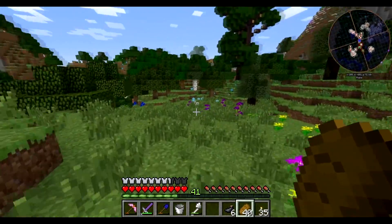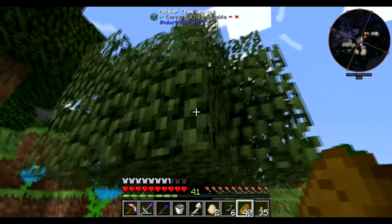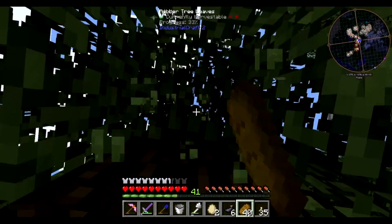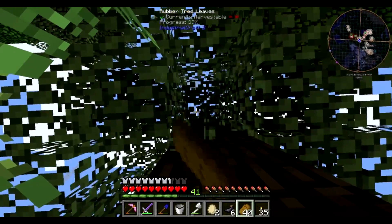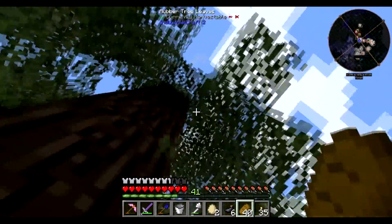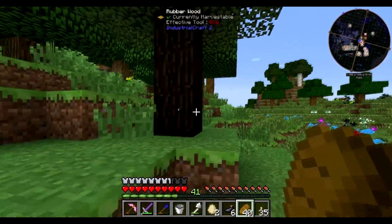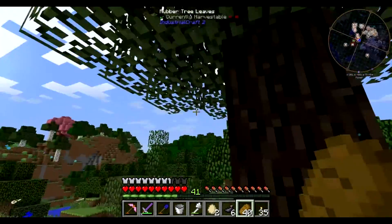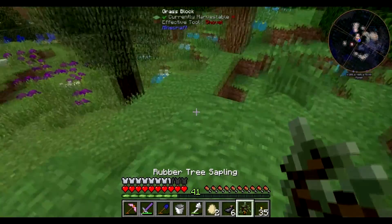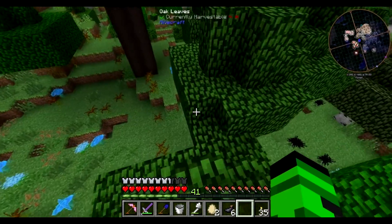So this tree here — the rubber from MineFactory Reloaded. This is actually the other rubber tree, from IndustrialCraft. What you do with this one is make a thing called a tree tap. You look for little gold lines on it — that's the sap you need to pull out with the tree tap. Pretty cool.